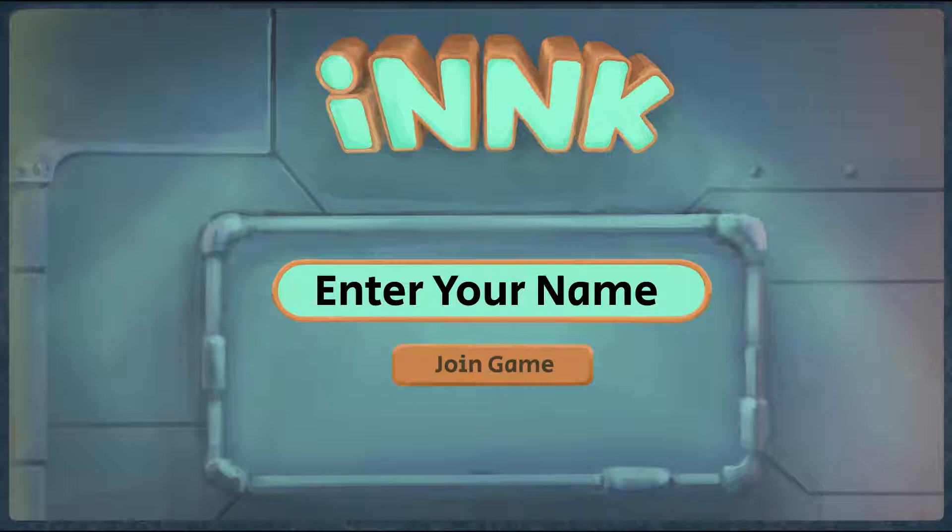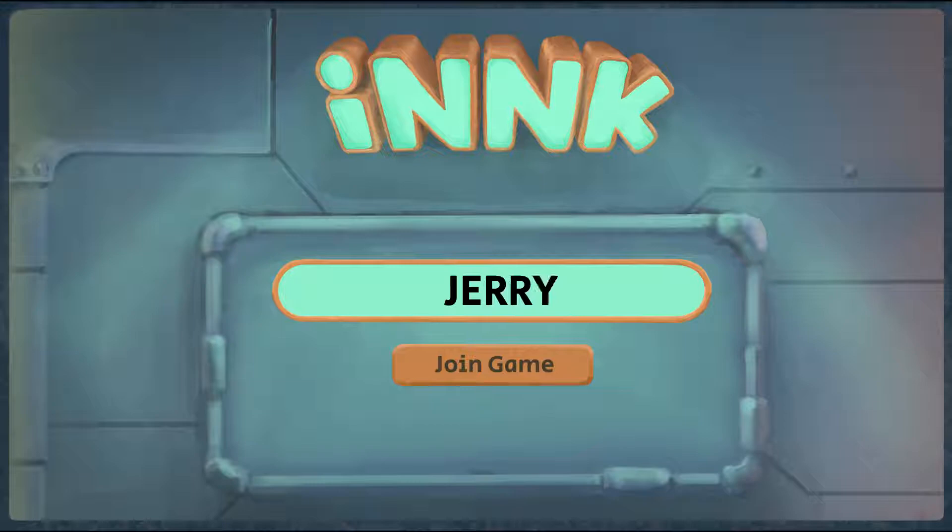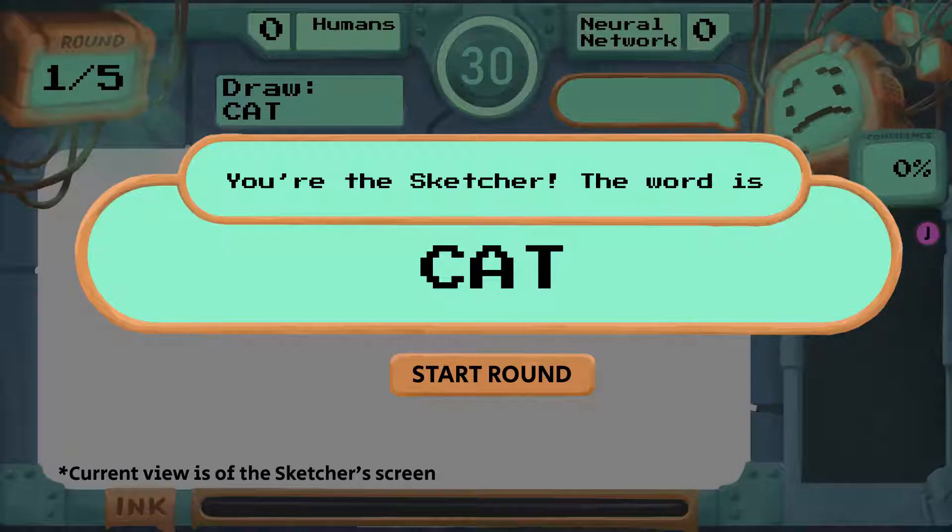Welcome to Inc. Inc. is a multiplayer drawing game in which two or more human players team up to communicate a secret code word before a neural network can interpret it. Before each round, players are randomly assigned as either a sketcher or a guesser.